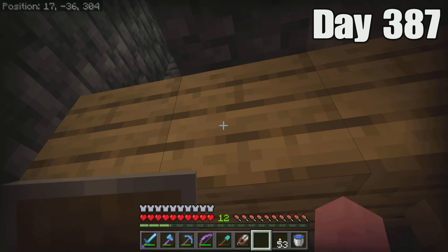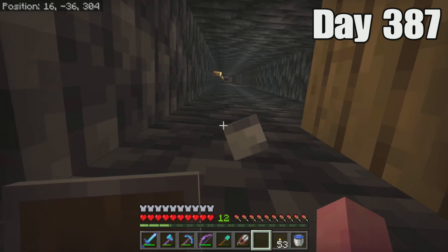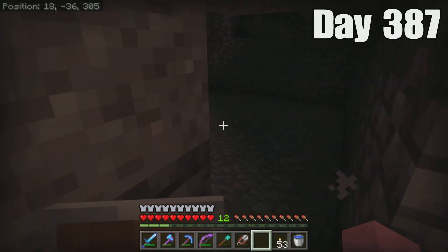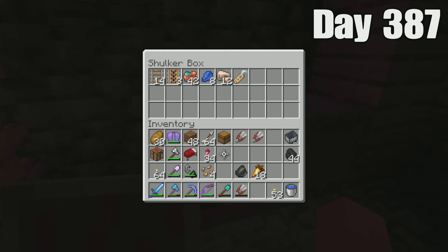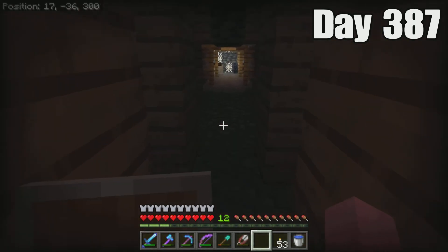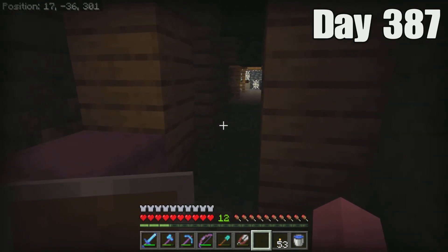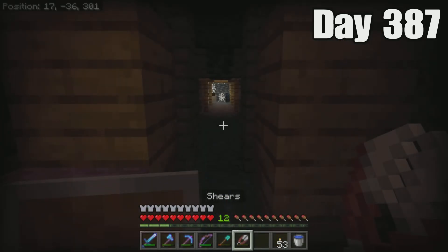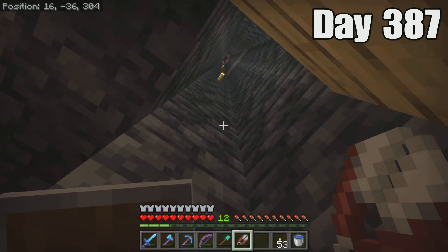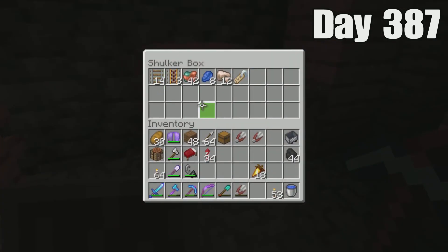I just found a mineshaft, and I wasn't even looking for it — I was just digging straight down trying to find a big cave and went straight into a mineshaft. I was actually planning on getting cobwebs, so that's good. I'm wanting to build a hockey rink, or at least hockey nets, and for the nets I might want to use cobwebs. I'm pretty sure you can pick them up with shears, but if not I've got my silk touch shovel. I'll let you guys know what I get out of here.